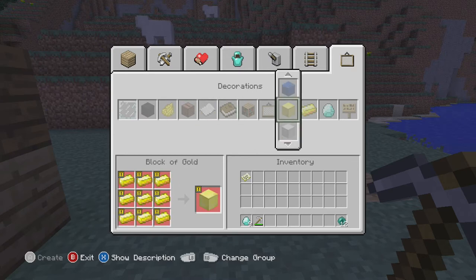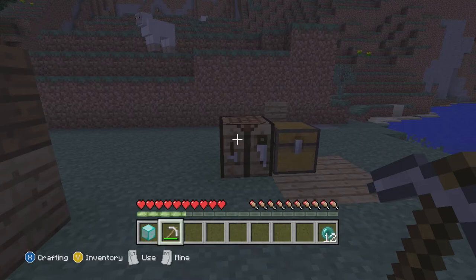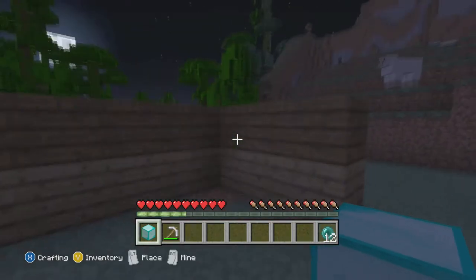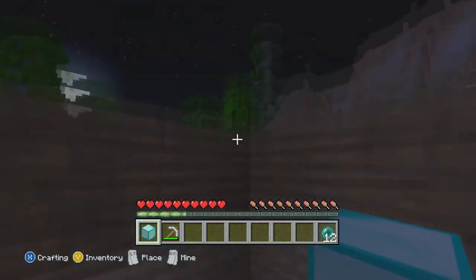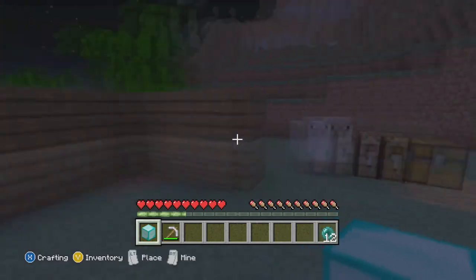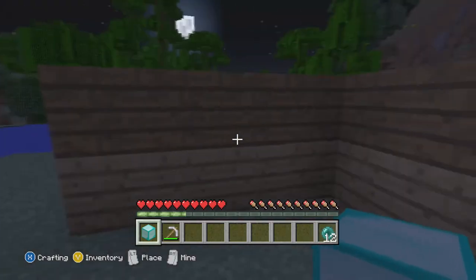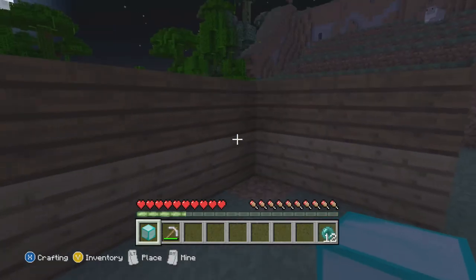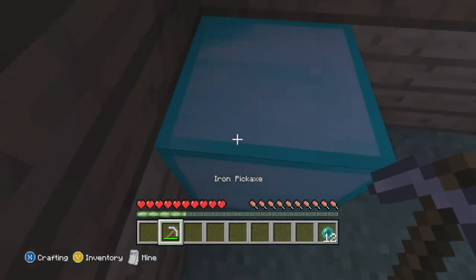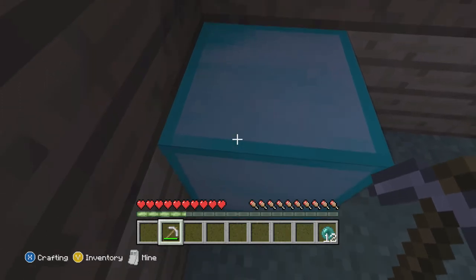Over here — take those nine diamonds and make a diamond block. What I suggest doing is putting this block in a corner, or somewhere of that nature, up against a wall. Like, I just put this here to represent maybe the corner of your house. And what you want to do is stick it right there and get up against it, back up a little bit, just so.